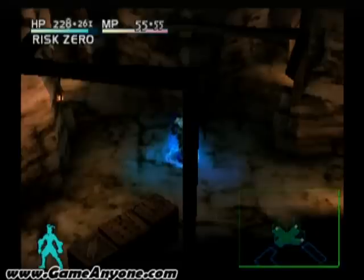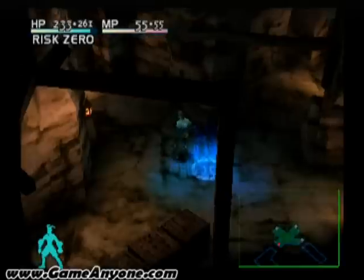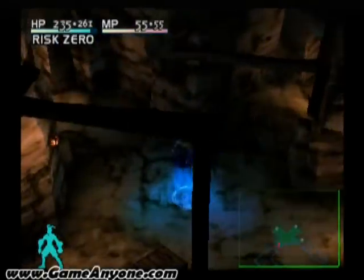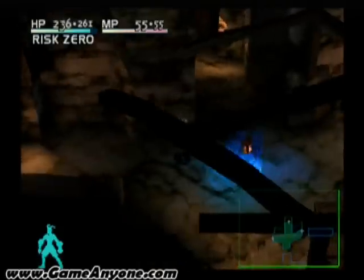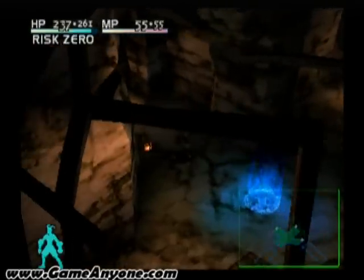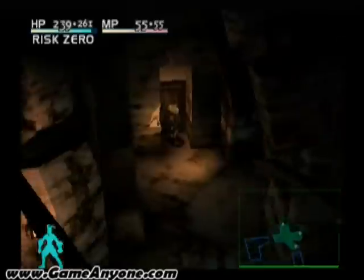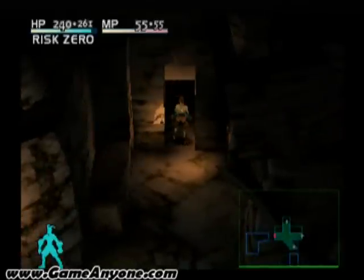Hey everyone, welcome back to Off the Shelf Vagrant Story. We're on part 29, and when we last left off we had just reached the inner portion of the abandoned mines, we had defeated the wyvern and gotten through the area with the hyacinth sigil. Now we've just got some treasure in another room and we've got to go clear out this room here, pick up some more treasure, and head off further into the mines.